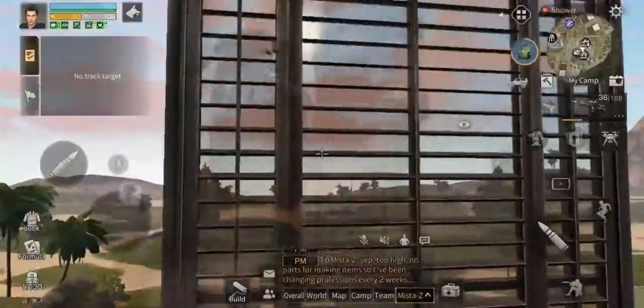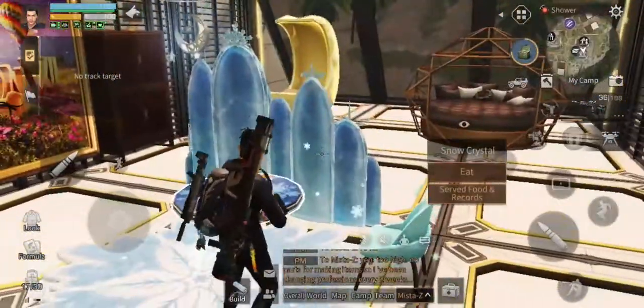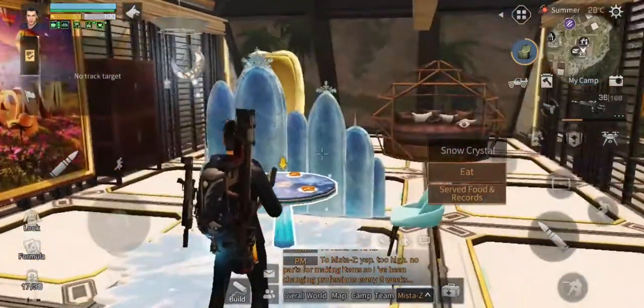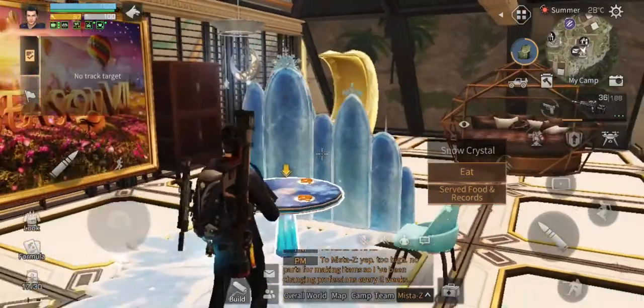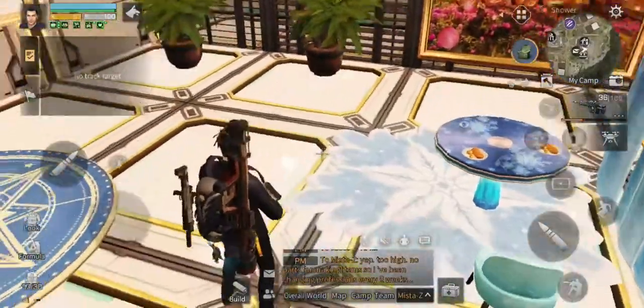I've got a louver out here for people coming in. And this is the bedroom. We've got the wall — the crystal wall, snow crystal wall, whatever you want to call it — from this event. I'm hoping I might just scrape up enough to get a second one. I think that would be cool having another one here.